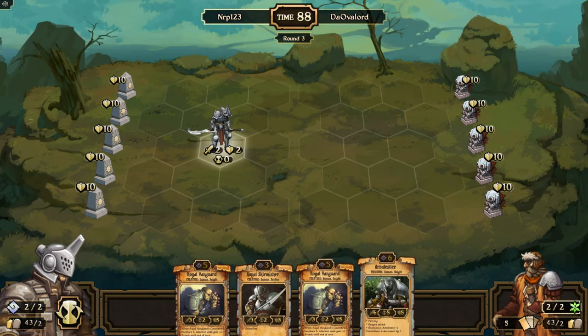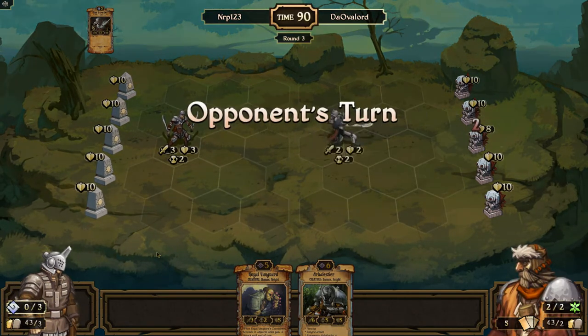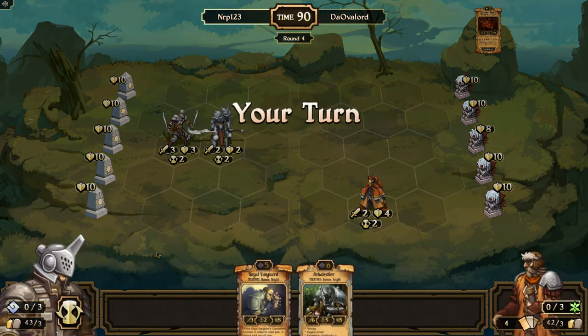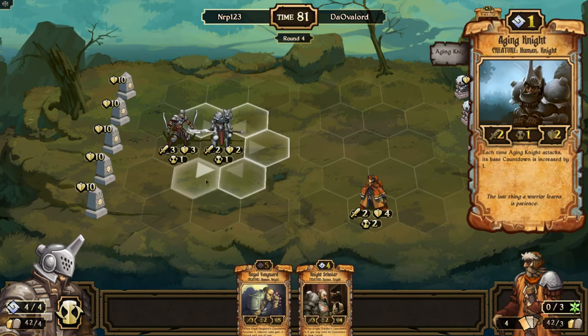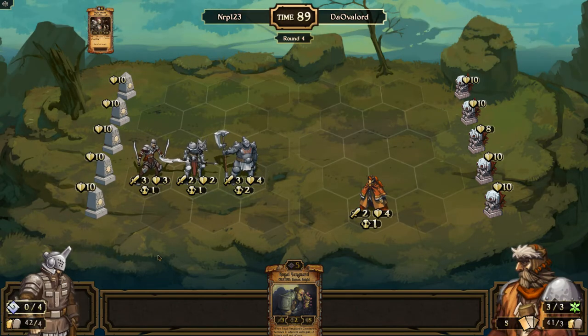We're gonna keep the Arbalyster. I'll probably have a dead turn and then I'll be able to go Vanguard into Arbalyster. The only way I wouldn't have a dead turn is if I top-deck a four-drop. The four-drops in this deck are Knight Scholar and Duquel Skirmisher — oh, we top-decked it! I will sacrifice the Arbalyster and get out the Knight Scholar, and I'll move down and put the Knight Scholar way up in front.